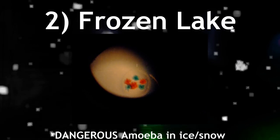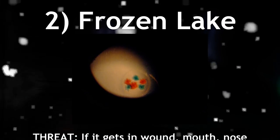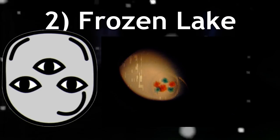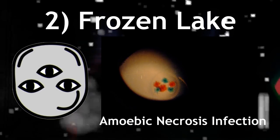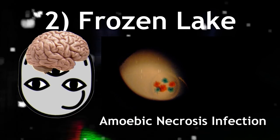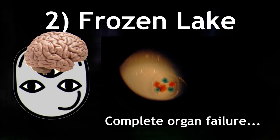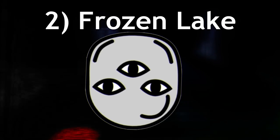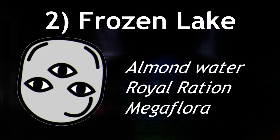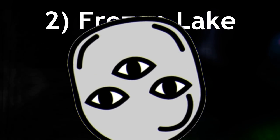This amoeba has also been found in the snow on this level, and it poses a huge threat if the snow or ice gets into an open wound, your nose, or your mouth. If someone does get infected, a 27-day infection period starts. This is called the amoebic necrosis infection, and you won't even know you have it for the first couple of weeks. After that, it'll slowly make its way to your brain and cause symptoms ranging from a fever to seizures to complete organ failure after 27 days. The BPC has created a medicine to combat this disease, made out of almond water, a royal ration, and liquid from a megaflora, and this medicine has been shown to get rid of the amoeba.